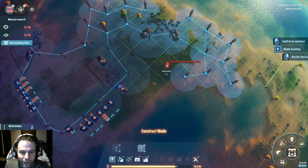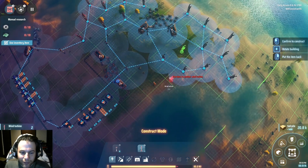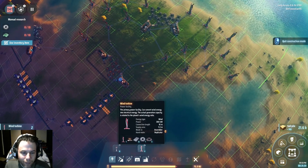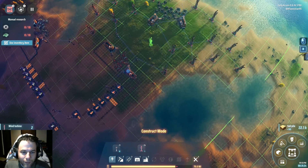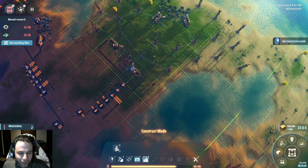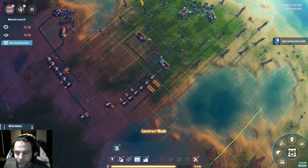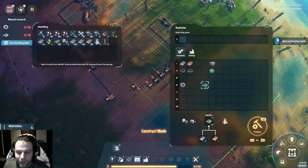Baby steps to a manufacturing empire — or huge factory, whatever you want to call it. So what else did I do? I've got these things. Oh, I do want to get magnets going too. But I will get my research — that's a good idea, now's a good time. And ten gears — pretty straightforward.